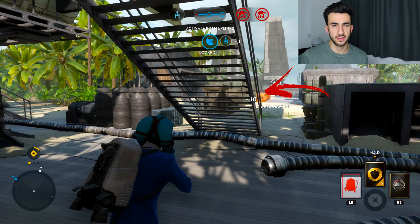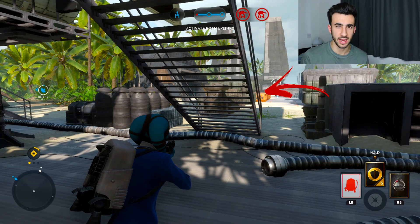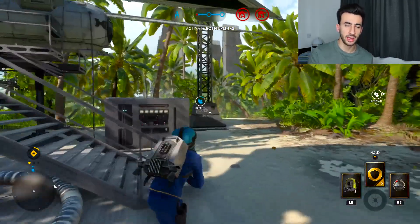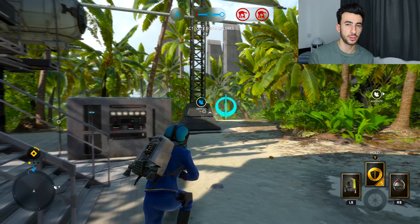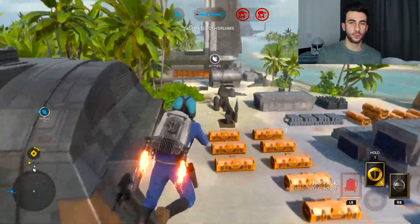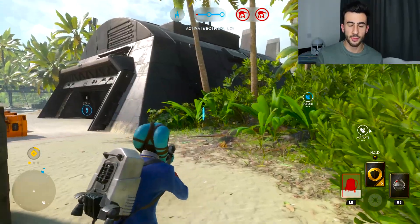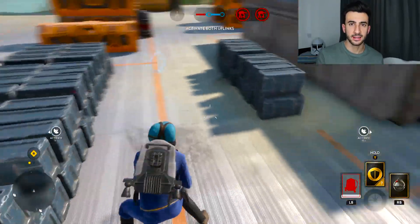Now when you're the Rebels, you spawn underneath these stairs. There are multiple Hero Pickup Locations in front of you when you spawn. What I'd suggest is you run from underneath the stairs and quickly check to your left because sometimes a Hero Pickup can spawn there. However, if the Hero Pickup hasn't spawned, you need to boost up and scan the area whilst you're in the air, because there are Hero Pickup Locations here, here and here.